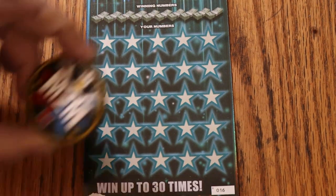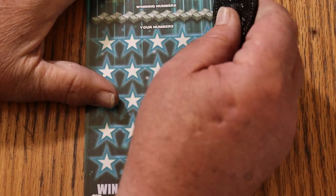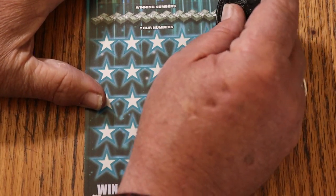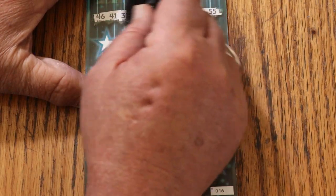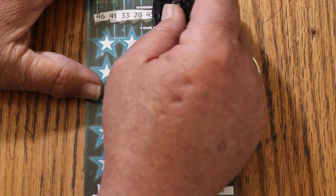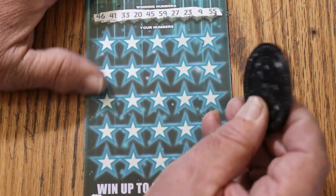We'll be using M2M Grub and Gamble's coin on this ticket. Let us get underway, see what there is to see. 46, 41, 33, 20, 45, 59, 27, 23, 9, and double nickels 55.